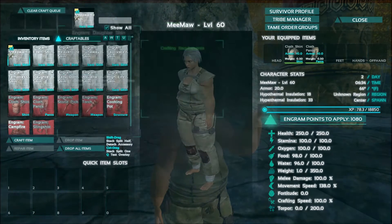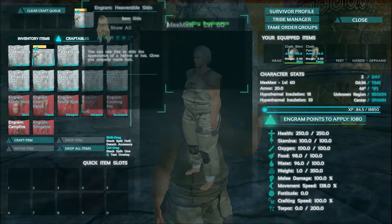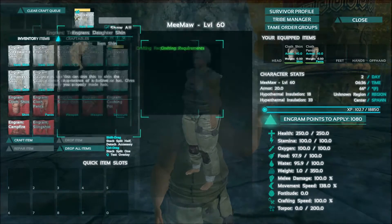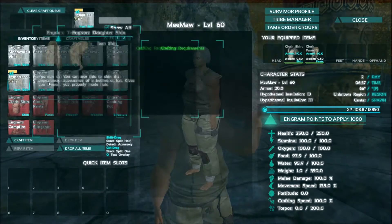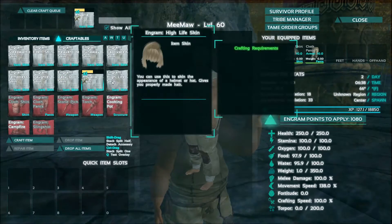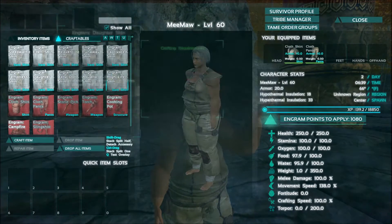All right. Let's make one of each of these. They don't cost anything — no Engram points, and no resource costs to make.